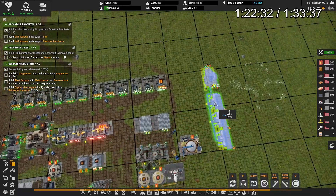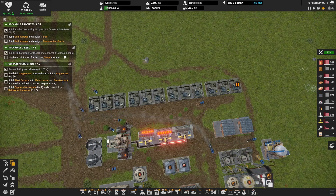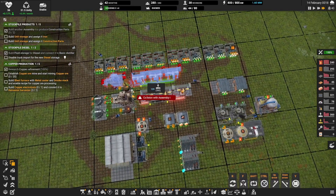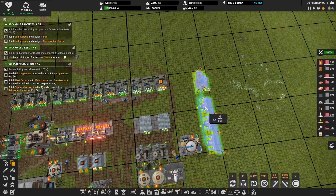Copper is getting really quite low. Here I just took the iron smelting facility and copy-pasted that to become copper.